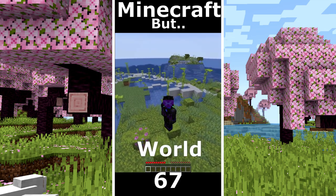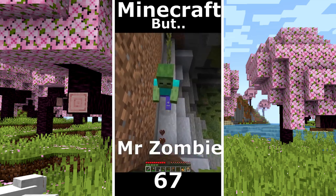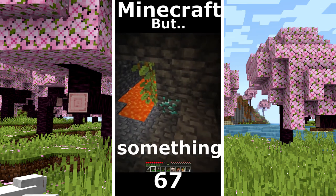Minecraft but only lush cave world. I took some wood. I found some food. I get some tools and I go to explore that cave. Hello Mr. Zombie. Some iron. I smelt it. And I get a better pickaxe. I see something and that is diamonds.